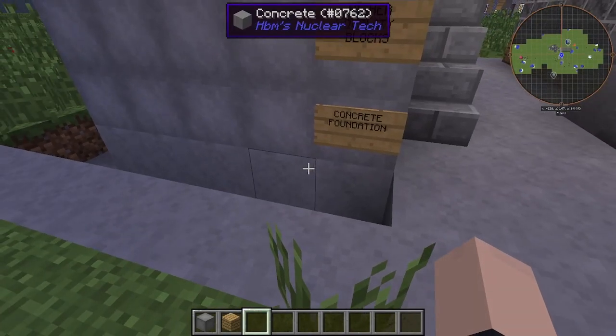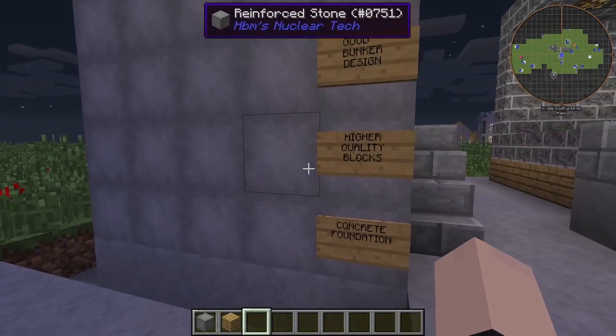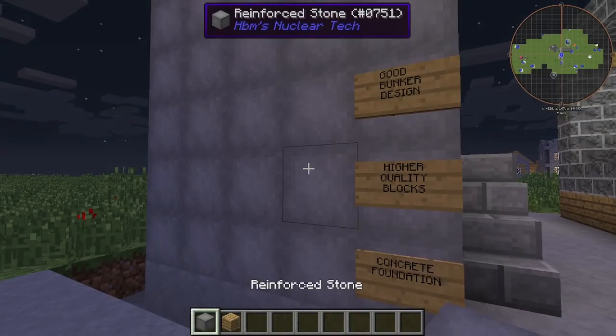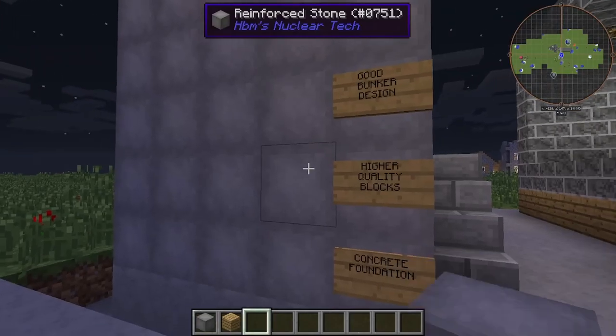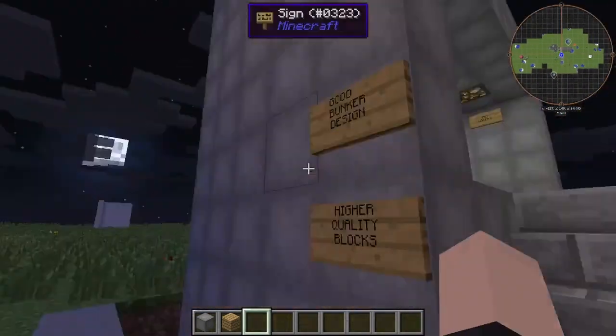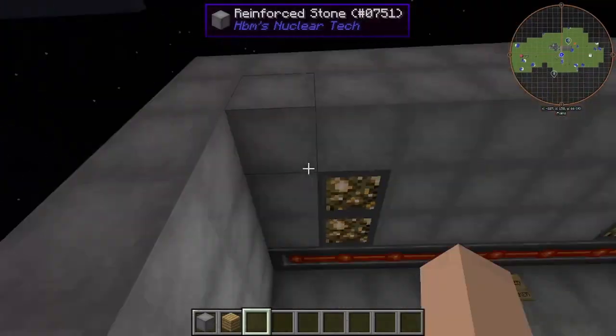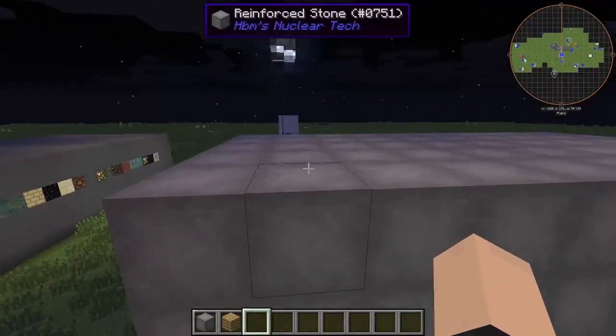Over here with our good bunker, we have a concrete foundation, which is a good start, though it could be better. We have higher quality blocks — these have a blast rating of 48,000. This has a blast rating of 4,800, which is very good.